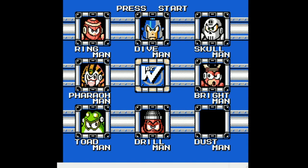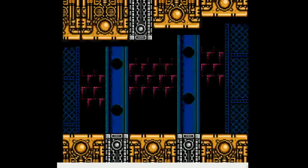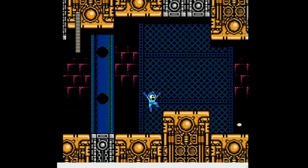Hope you're all still awake. LateNightMega here, and as I hinted at last time, I think we're going to go to Skullman, and we'll see if his power protects us from spikes like it does in Mega Maker, because I don't know how else we're going to cross that spike pit thing we found in Dustman's stage.